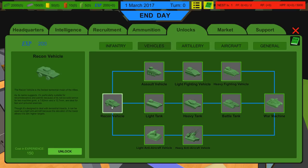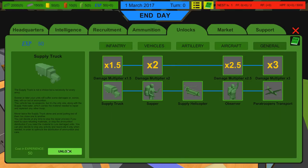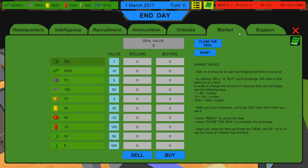In the research menu you can unlock new vehicles — assault vehicles, heavy fighting vehicles, recon vehicles. Let's unlock the recon vehicle for right now, and then in the general menu we'll get the supply truck. The supply truck lets us heal guys on the front line and refill their ammunition, which is great. If you're using artillery like howitzers, they tend to run out of ammo pretty quickly, so having a truck around really helps.